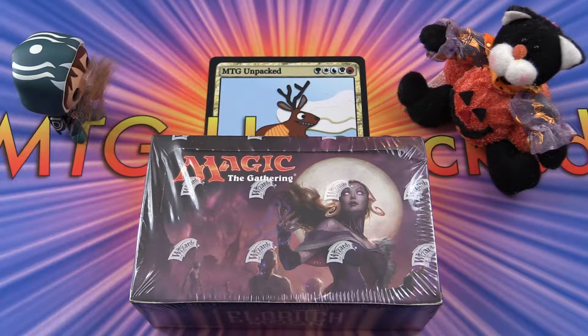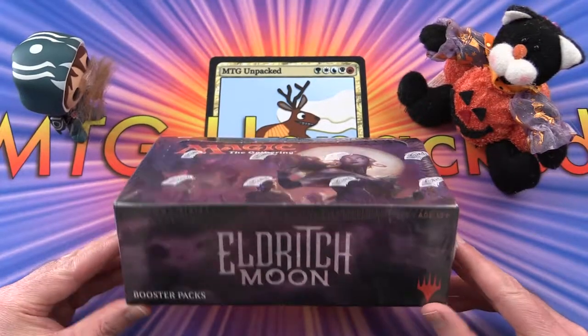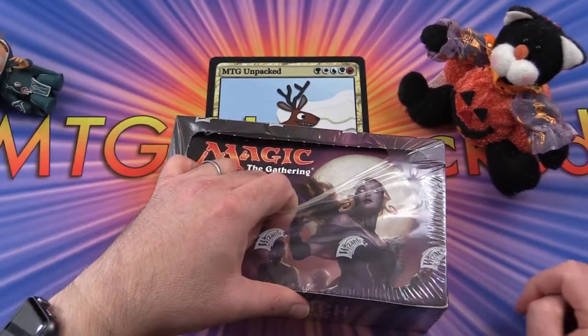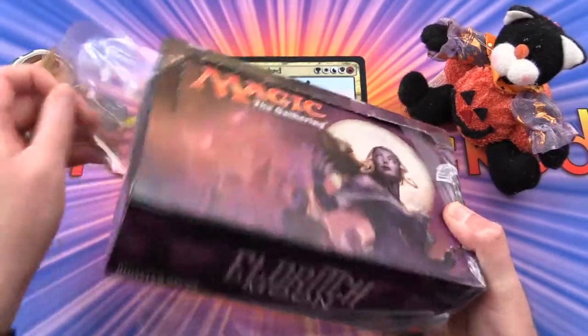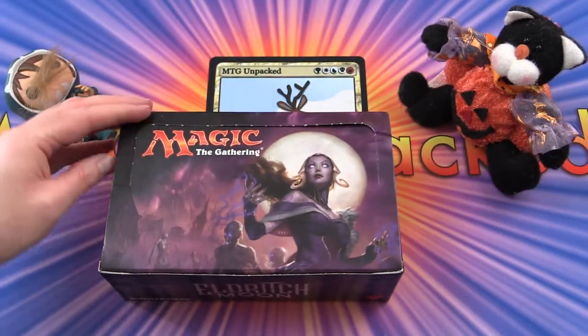Tonight on MTG Unpacked, we have a very special Halloween episode. We'll be opening a box of Eldritch Moon. This was something I had seen on DocMTG's channel, and I thought that's the perfect way to celebrate Halloween. And Jace is in disguise — I think it's a terrible disguise, I don't know why he bothered, but it's Halloween, so a costume is better than no costume.